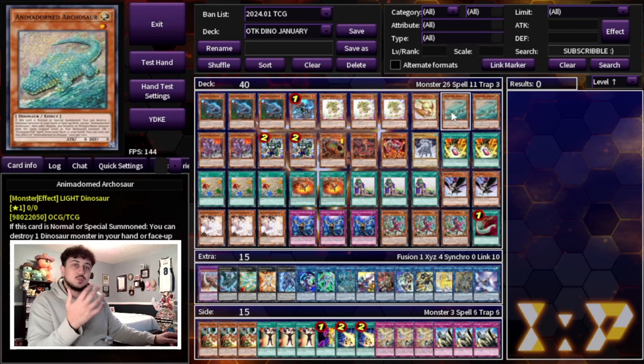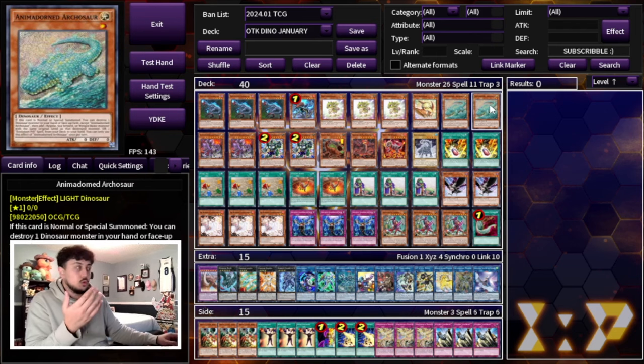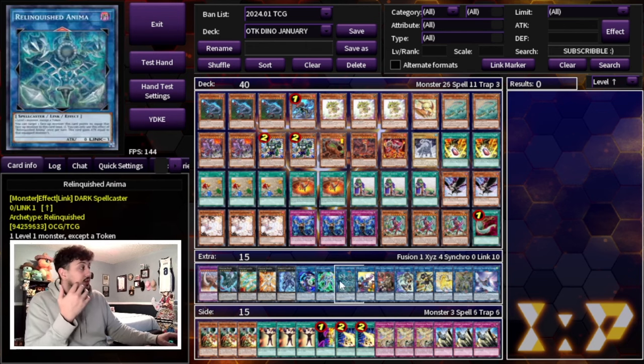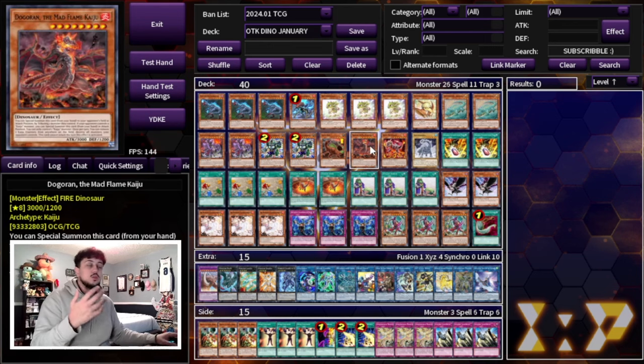Dogoran synergizes pretty well with Arcosaur. If you're able to get your Dogoran — whether you draw it or search it — and you have Arcosaur on the board, you can use the Dogoran to break your opponent's board, put it in the extra monster zone, have your Arco on the board via normal or special summon, use its effect to pop a baby and search a pill. Rather than going into the standard Link Karibo, you can even go into Anima, which helps you break boards.